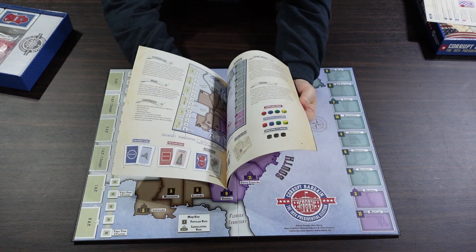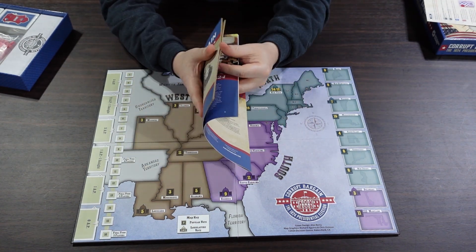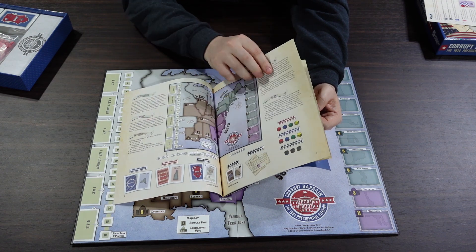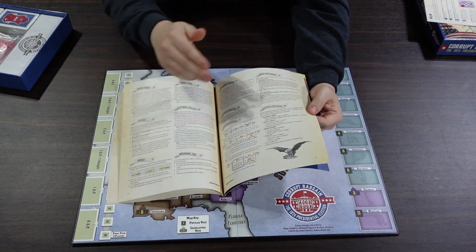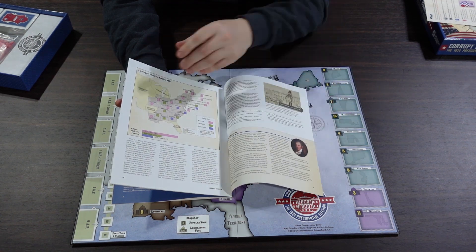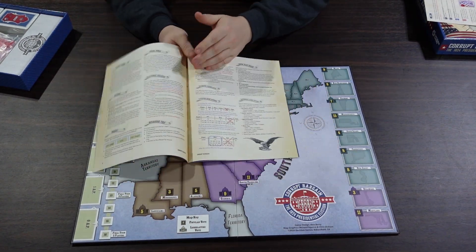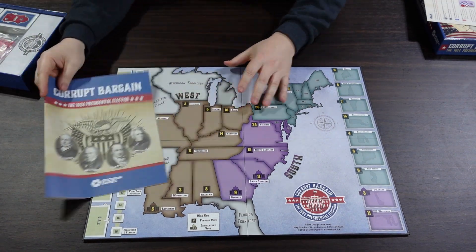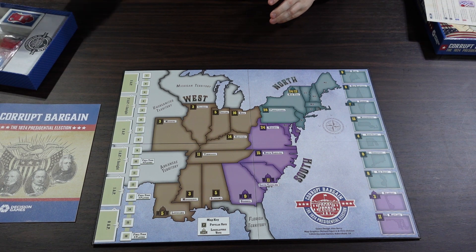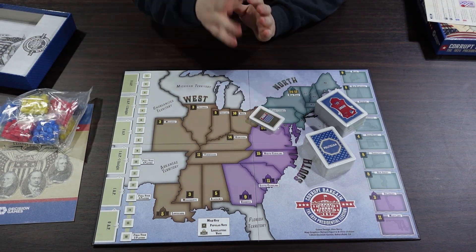The Decision Games rulebook is full color, two-column style. The actual rules are just four pages — everything else is history notes and a bibliography at the back. This is not some massive hex-and-counter war game; it's an area influence game that generates the outcome of an election. A very approachable game with just a few pages of rules, which we appreciate very much.